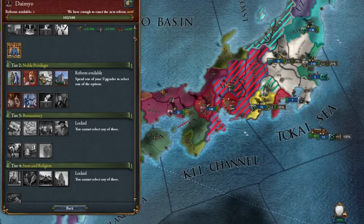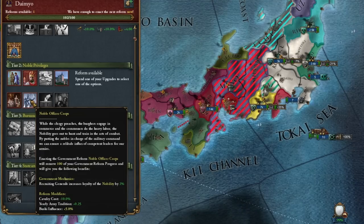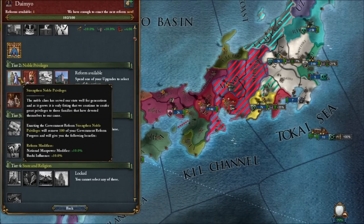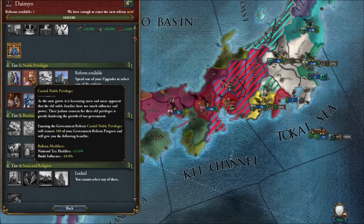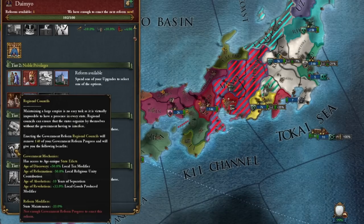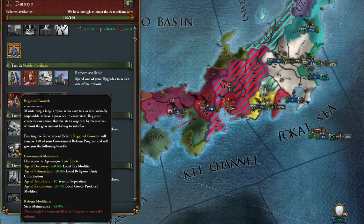First government reform — let me tell you honestly, it works great on Japan. Noble officer corps, where we get yearly army tradition, possibly manpower again — this will work very well for us, but at a later stage. Possibly coins, mostly in the first era, especially since we have regional councils, so plus 65% to taxes. That's really a lot.